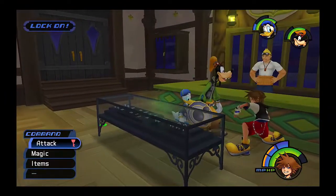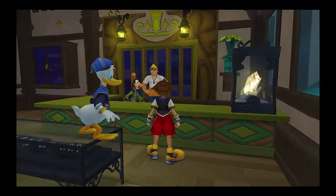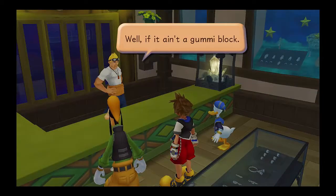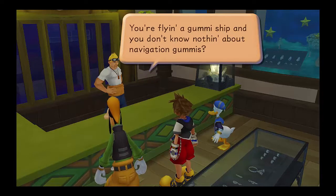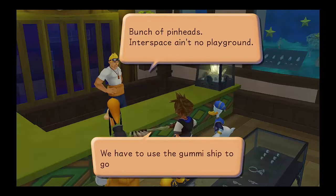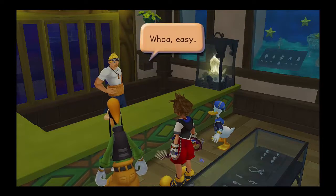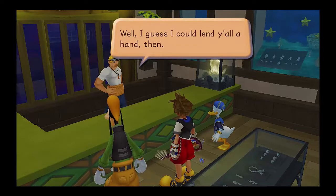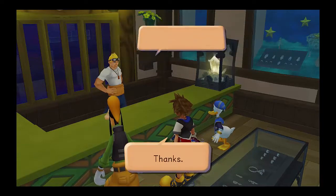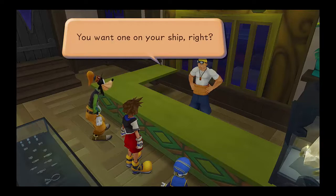Alright Sid, I'd like to talk to you. Hey, well if it ain't a gummy block — what's this one for? You're flying a gummy ship and don't know nothing about navigation gummies? Bunch of pinheads going into space — ain't no playground. There's a lot we don't know, so we have to use the gummy ship to get to other worlds. We don't have a choice. Easy, no hard feelings. I guess I could lend y'all a hand then — with navigation gummies you can go to new places.